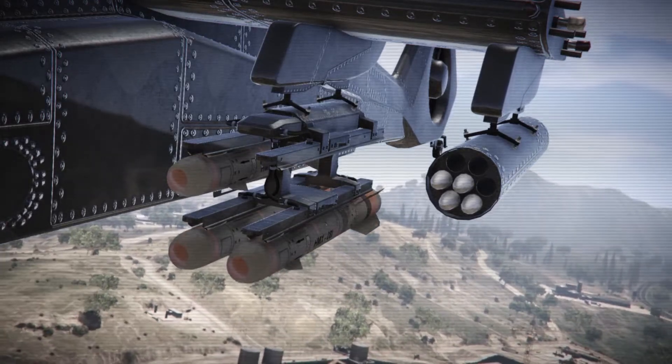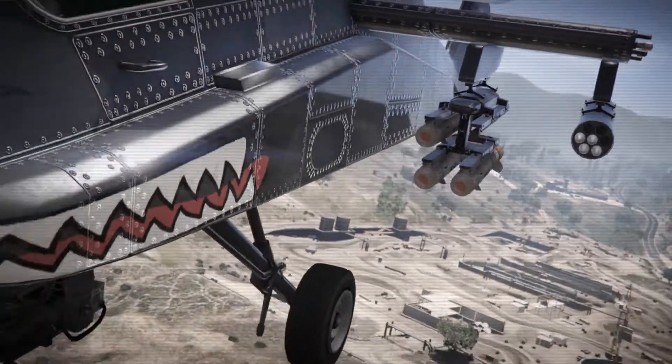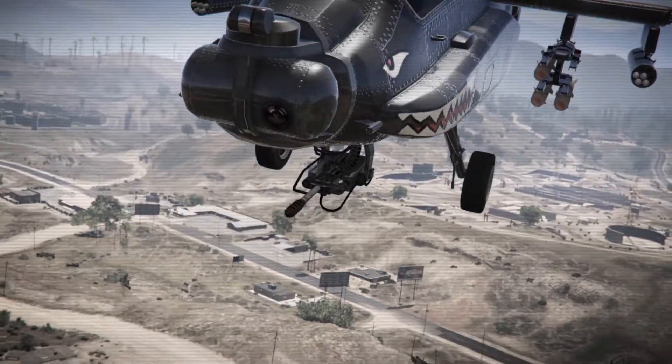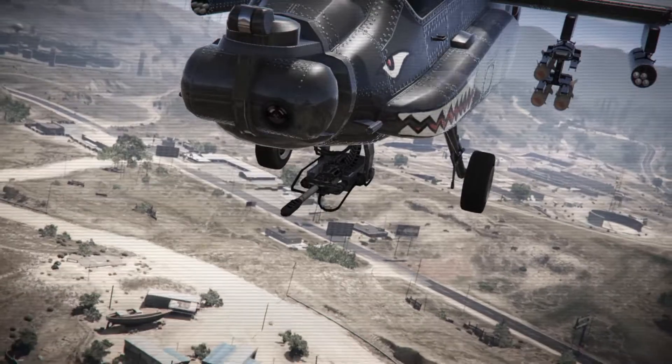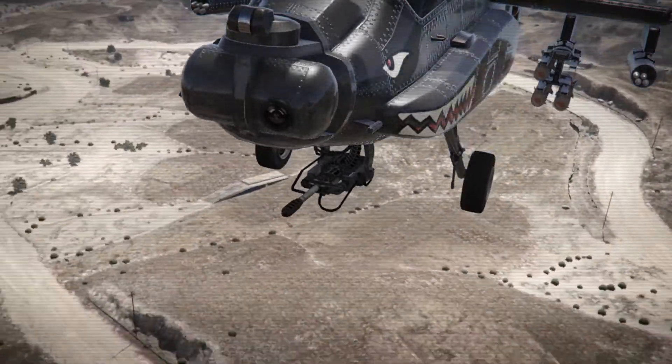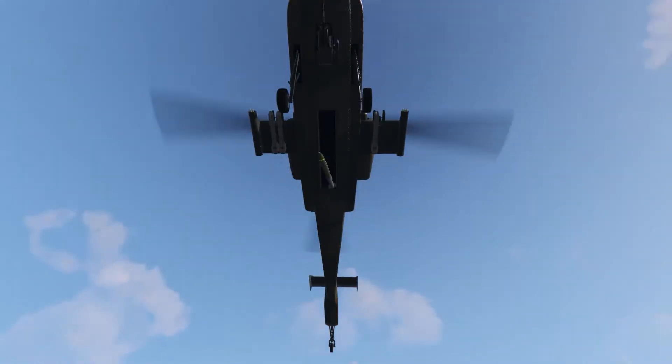The Hunter comes with four types of weaponry systems: the homing missiles, the barrage missiles, the front turret, and the bomb drops. Let's have a look at these weapons in action.